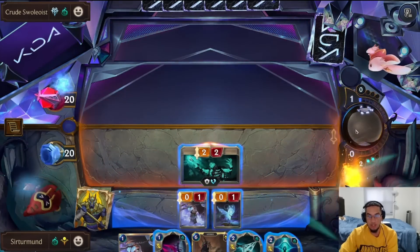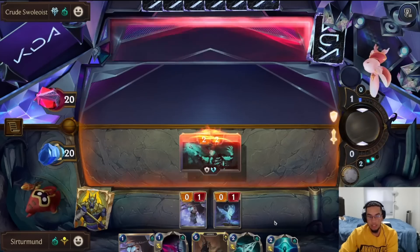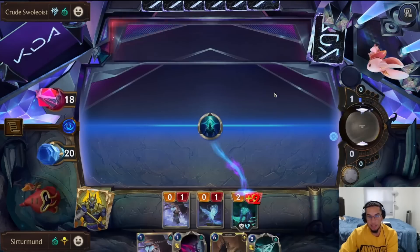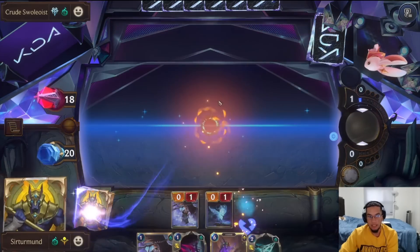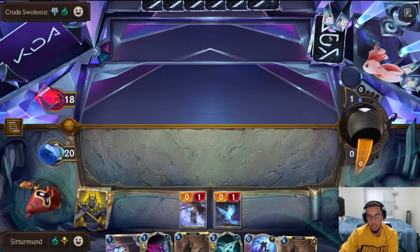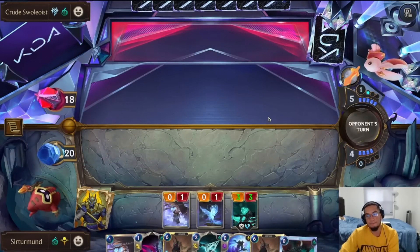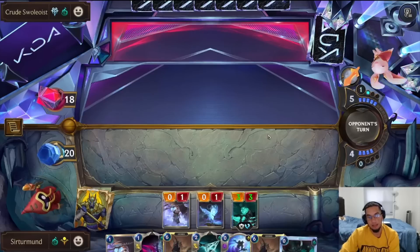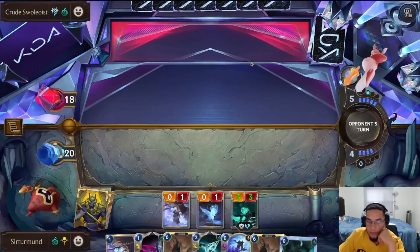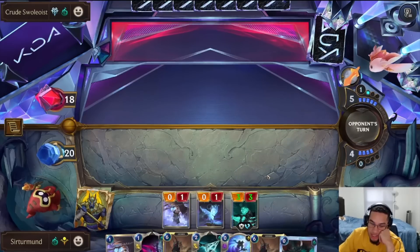Opponent decided it was better to do that because they knew we'd just be able to draw. I do think we go ahead and use the Glimpse and start making this Undying as big as possible. We even get the Battle Calling, so we can literally make this Undying as big as possible. I like the Battle Calling — Kindred is not really going to be a big efficient threat in this game.